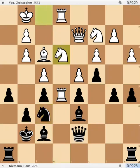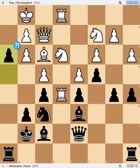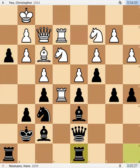Knight f6, knight e3, h4 — the break has happened. Queen f2, h3 — it's like a ramming goat. Rook e2, rook d8 — just developing his rook and giving extra support to d5.